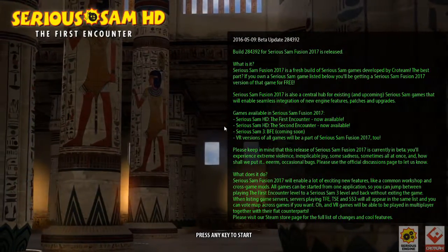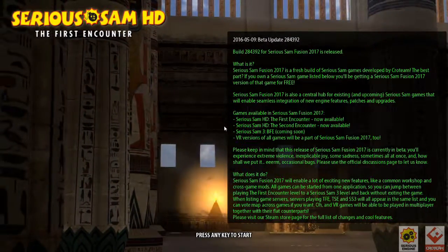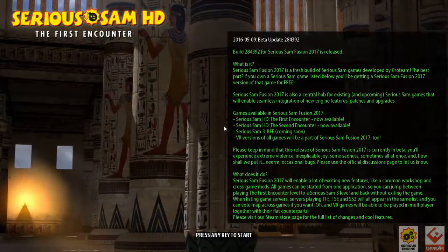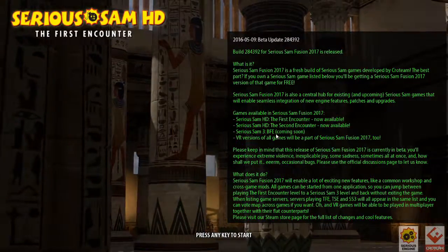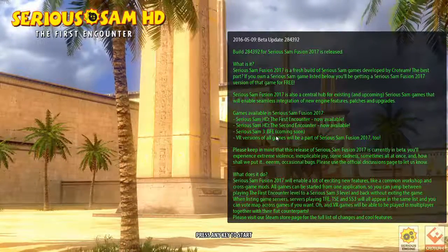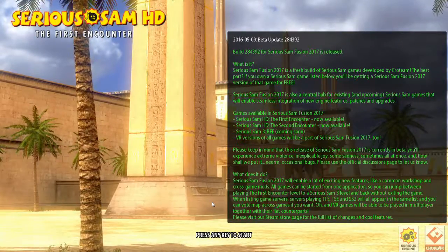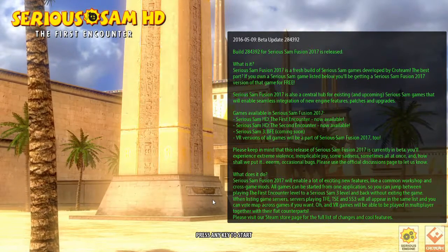Revolution gives you a couple more options, like you can change up the HUD. But then I found out that Serious Sam Fusion came out, and it's available for anyone who currently has any of the HD remakes. Serious Sam 2 was made on a completely different engine, so it's not going to be added to Fusion — but I think they are remaking it. We'll see what happens.